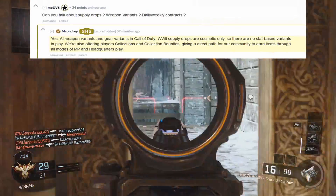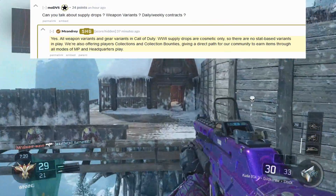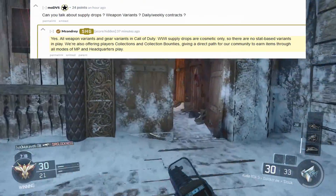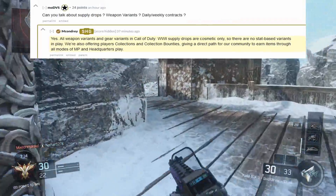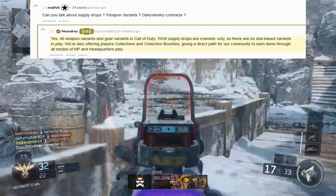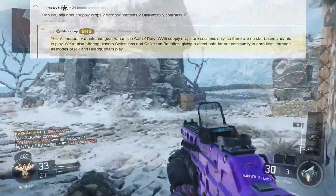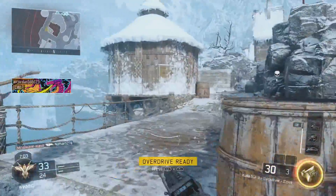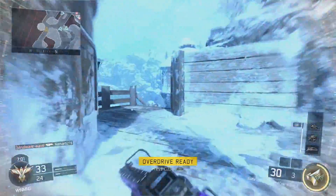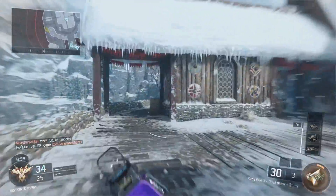There's a lot of really interesting things bundled up in that statement. The first is that all weapon variants and gear variants are cosmetic items only — they will not change things in the game. However, there is nothing said in there about them actually adding weapons into supply drops like they did in MWR. No weapon variants, but actual weapons added in — which I don't necessarily think is a bad thing as long as they are doing collection and collection bounties like they said they are going to.